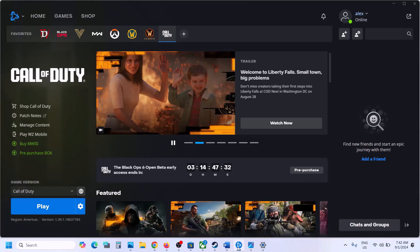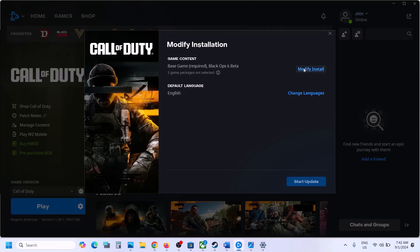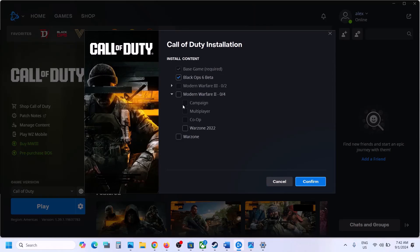Similarly, if you have the game on Battle.net, click on Modify Install, and again uncheck all non-Black Ops 6 games. Only put a check on Black Ops 6, then confirm, launch the game, and check.